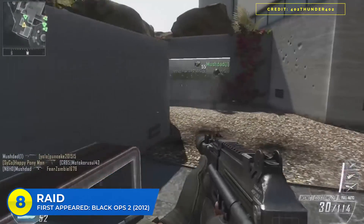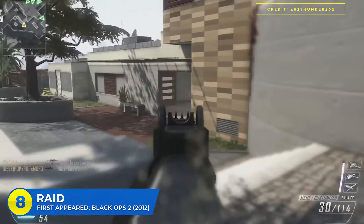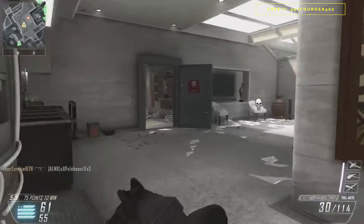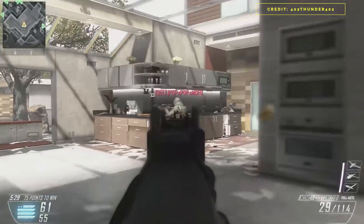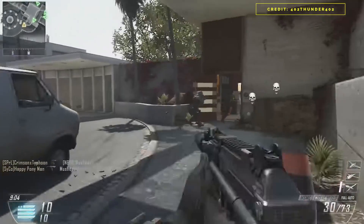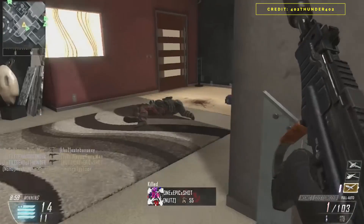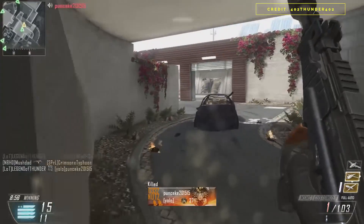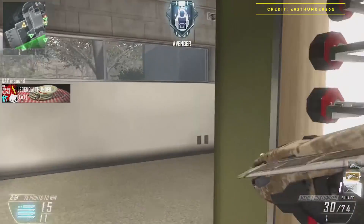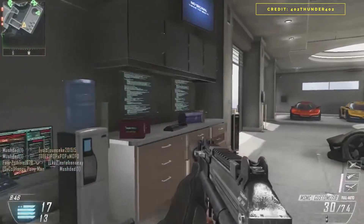At number eight: Raid with five appearances. Black Ops 2 had some absolute banger maps and Raid was one of the main standouts — a medium-sized map set in the Hollywood Hills. It was one of the most played in the game because of how great it flowed in just about every single game mode: domination, hardpoint, S&D — Raid had you covered. Following its huge success in Black Ops 2, Raid returned in CoD Online, then it was remade as Empire in Black Ops 3, then it popped up in the Blackout map of Black Ops 4, and then it got remade in its entirety in CoD Mobile, making a grand total of five appearances.